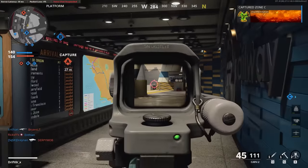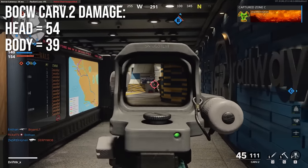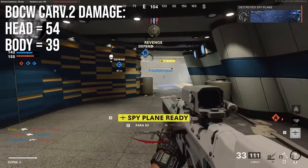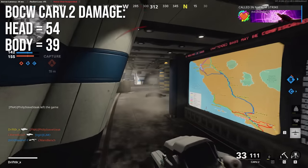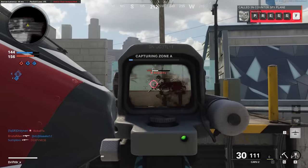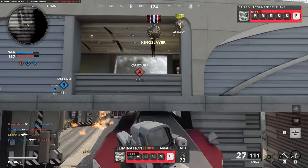In Black Ops Cold War it'll deal 54 damage to the head up close and 39 to the body up close. I haven't yet tested long ranges, so we're focusing on max damage right now. That damage is a little bit low for tactical rifles in this game, which means it cannot get a one-burst kill with body shots.